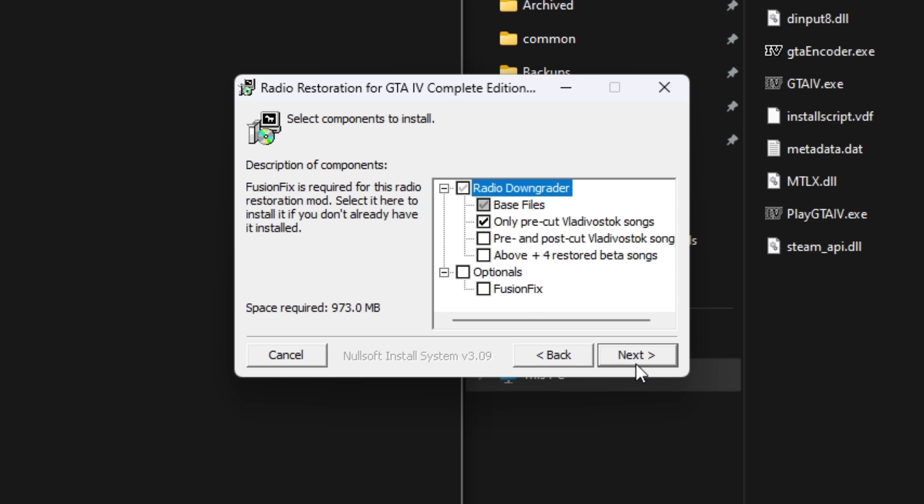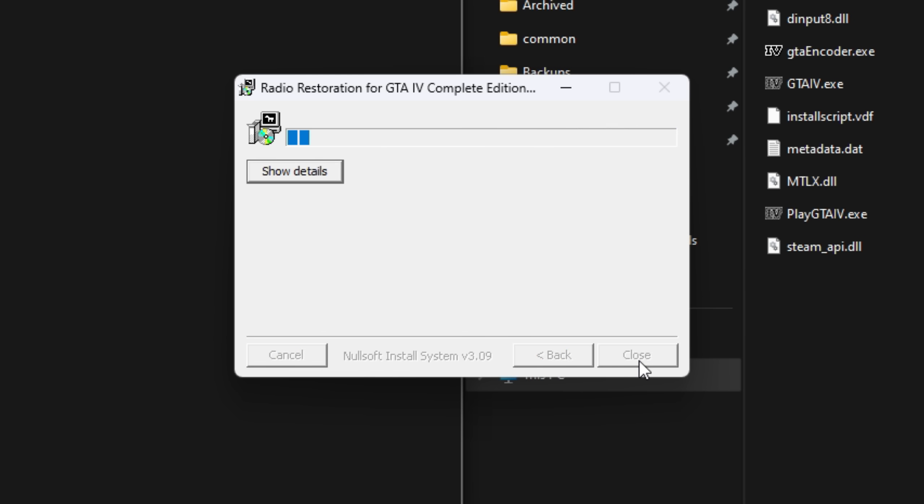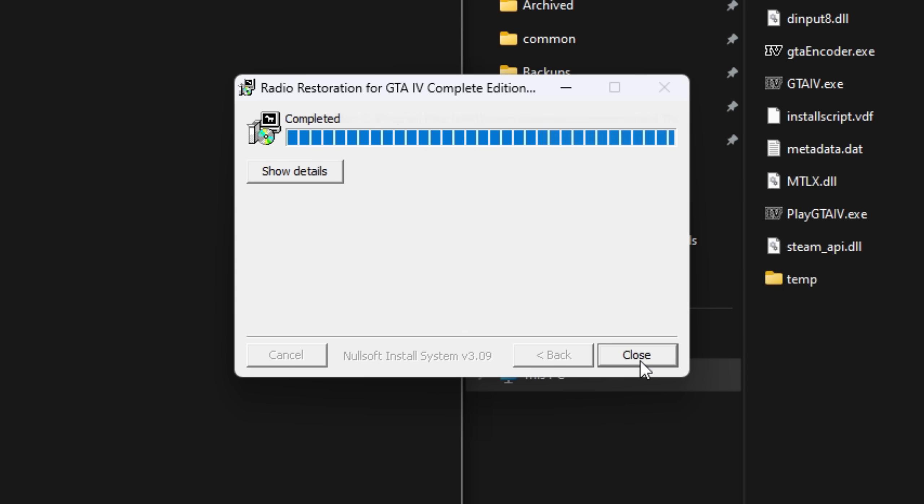Whenever you've made your choice, select Next. Step 4: Your game folder should automatically be detected by the Radio Restoration mod, but if it's not, click Browse and locate your GTA 4 folder where GTA4.exe is located. Click Install when you're ready. Once it's done, you've now restored all of the cut music from GTA 4.